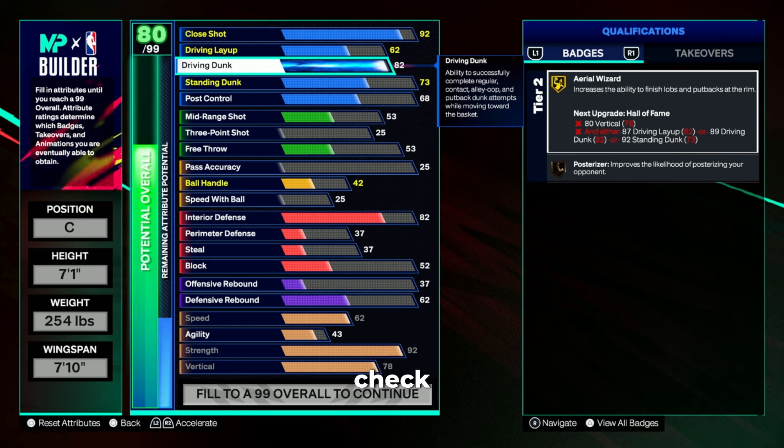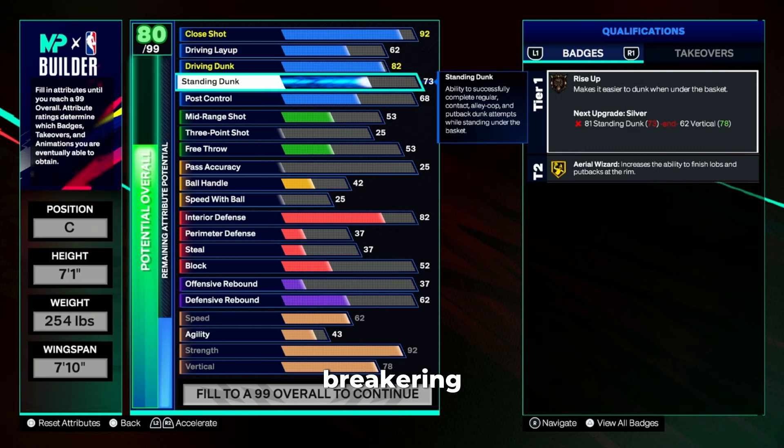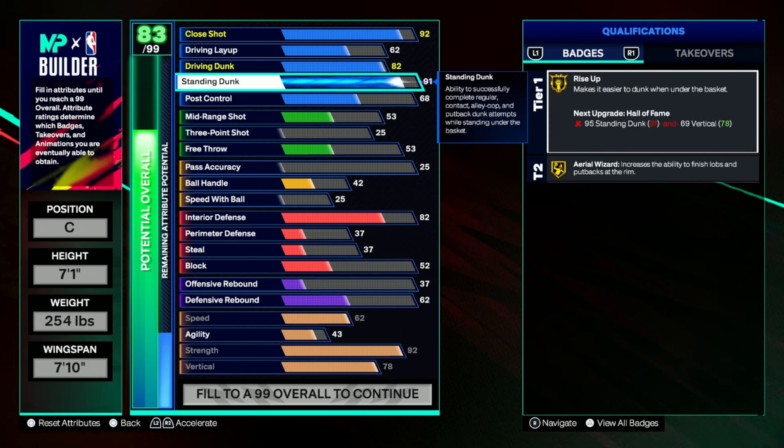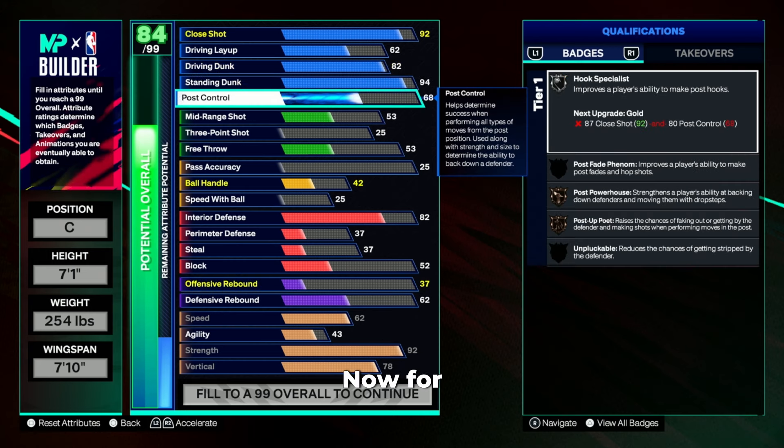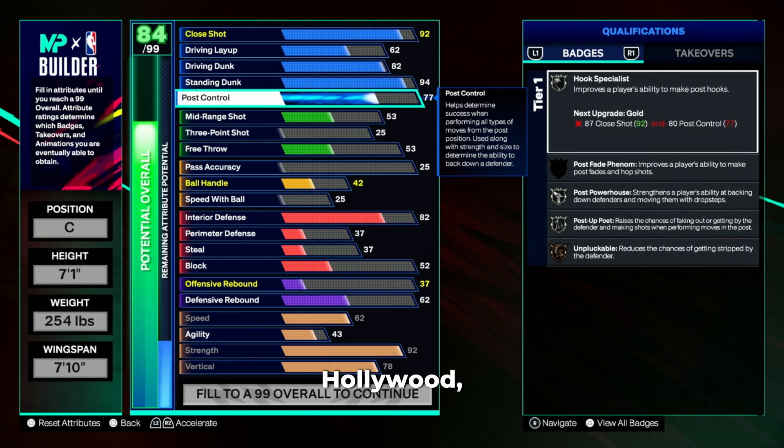The best center build in NBA 2K25 is here. The 99 overall dunk attribute is by far the most overpowered center rating you can have in the game. You can dunk the ball every single time with this build, and on top of that you will literally snag every single board because you're going to be 7'1" with a 78 vertical. Today I'm going to give you guys three different variations of this build.